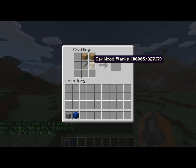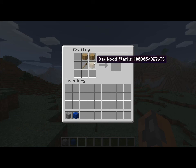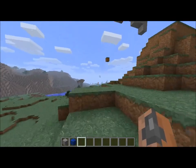So there's the normal fishing rod, and then several grappling hook variants. It will show you all the different recipes if there are multiple recipes as well.